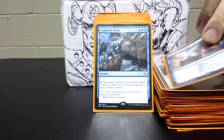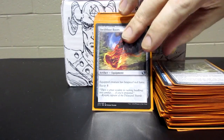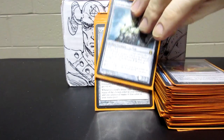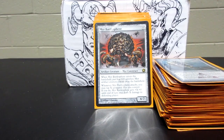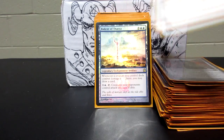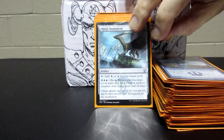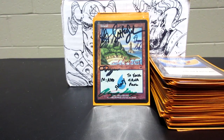And here's that Dig Through Time. Polymorph is kind of another copy effect that also bounces a creature. There are the standard Lightning Greaves and Swiftfoot Boots. Solemn Simulacrum for drawing cards and fetching land every turn with Brago. A Caged Sun, some mana fixing with Coldsteel Heart, a Myr Battlesphere to make a whole bunch of tokens, Sol Ring — my favorite Sol Ring art — and a Bident of Thassa for drawing cards and forcing people to attack into you. And a Sapphire Medallion to reduce the cost of your spells.